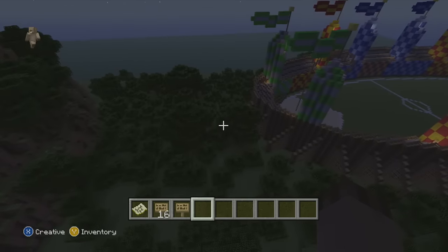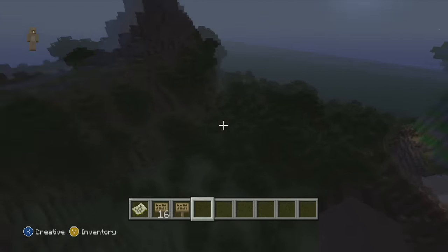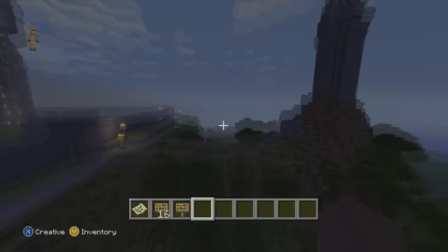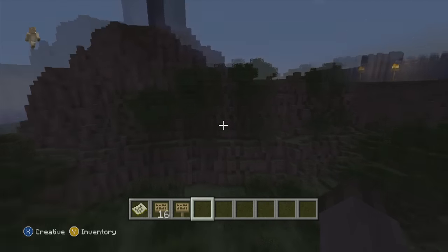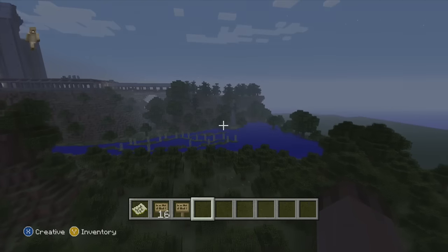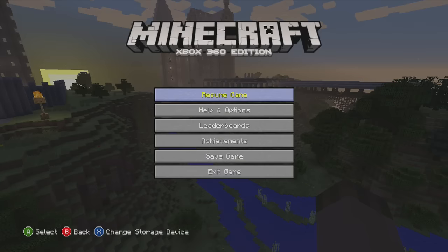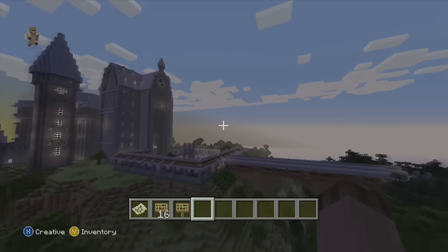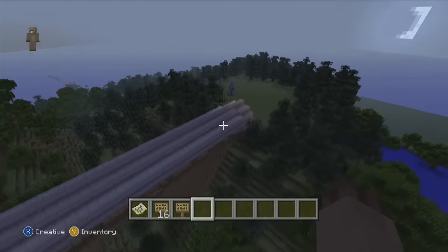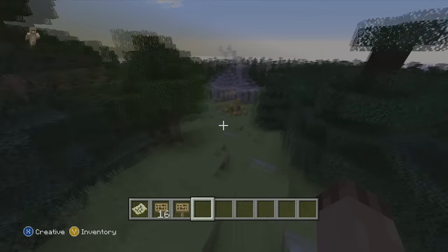Remember, they made all the trees by themselves — they had to plant every tree using bone meal to grow them. They built all of this on a flat world, so every bit of dirt, all the water, every single block you see here was built by hand — which is incredibly impressive. Over here you have the big bridge. It was National Harry Potter Day yesterday, so it felt right to showcase this map.